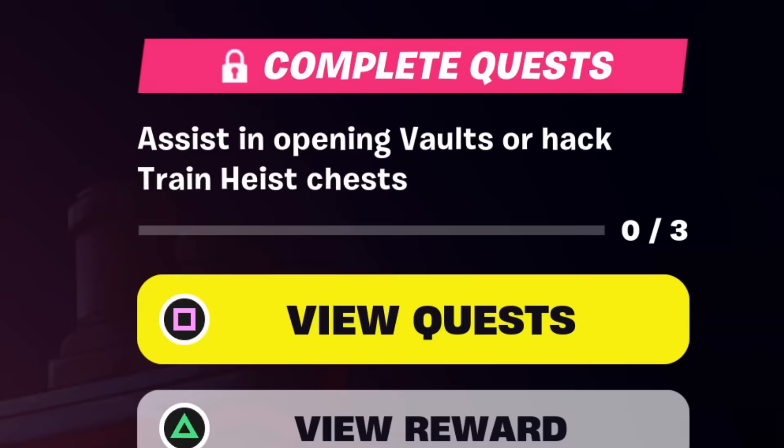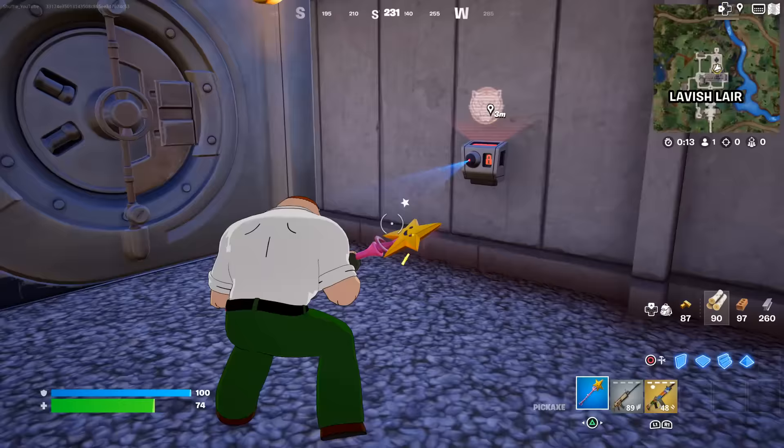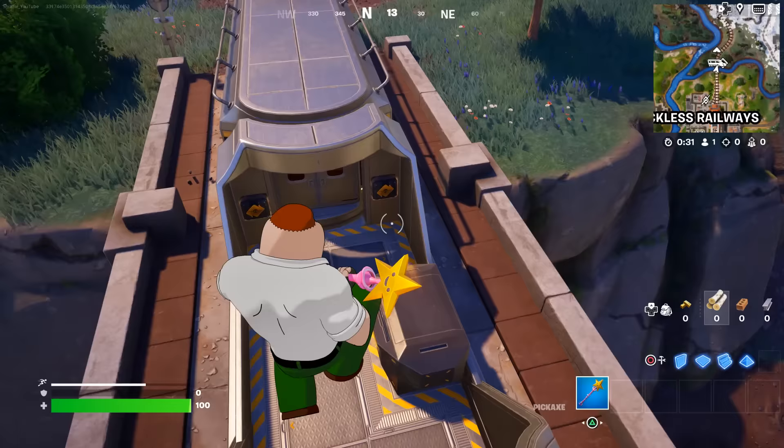Now just open vaults or hack the train heist chest three times to complete the next challenge. You can take down any boss, take their medallion or keycard, and open the vault. Or look for this icon on the map, land at the train, and open this mysterious box.